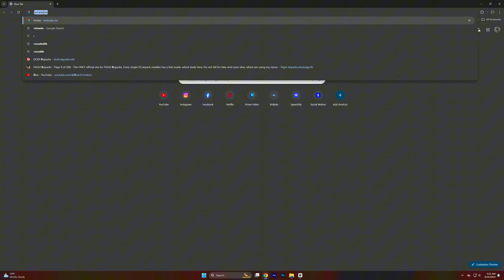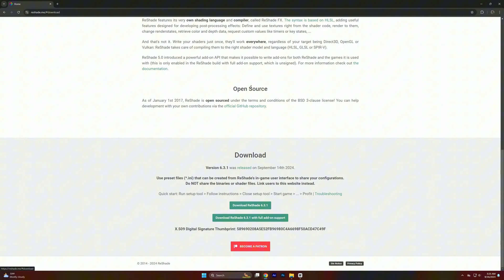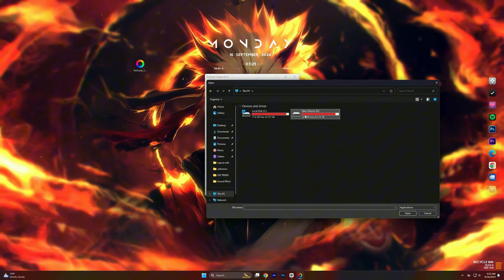Now just go to Google and search ReShade and then click on the first link. Now simply download it. Also, a download link is given in the description. After you download, simply open it up and choose your GTA V EXE file.